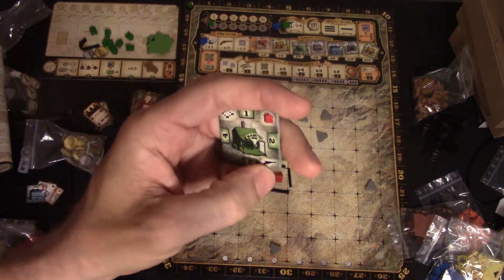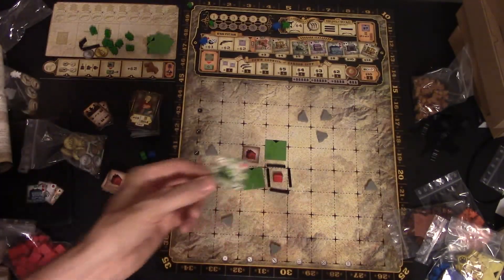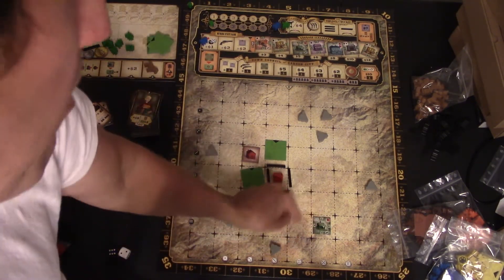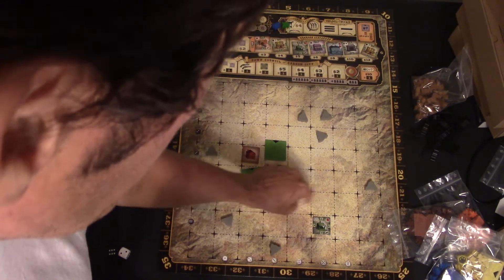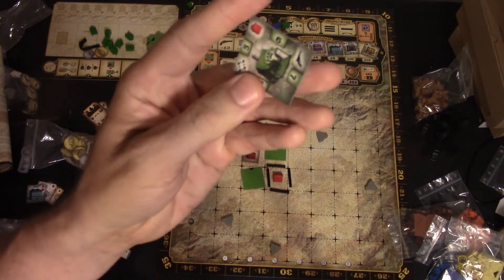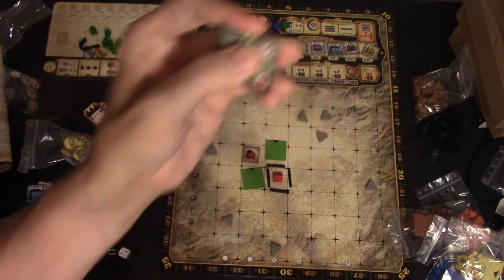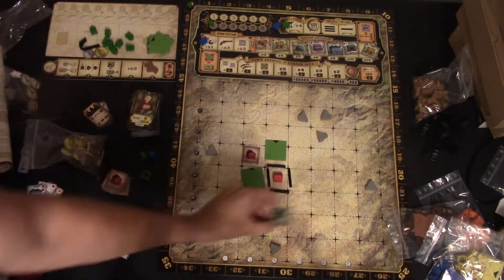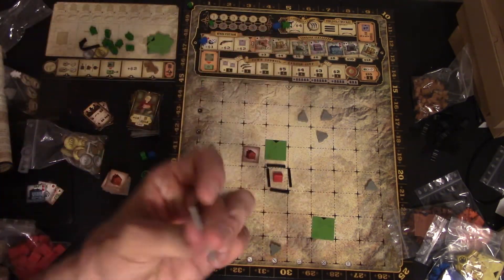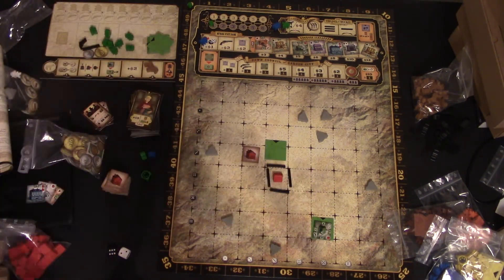The next one is a ranch. For every ranch you get, you get a permanent gun. You want to put a ranch out in the middle of nowhere — the better it is out there, the more money you make because it gives you points from every square that's not occupied. A spot with eight surrounding empty squares gives you eight coins per round. You need to buy the land before placing it, though you can hold onto a building and buy land later.